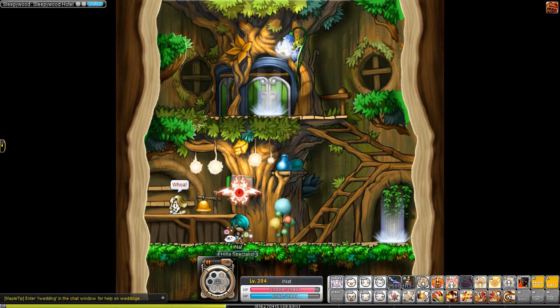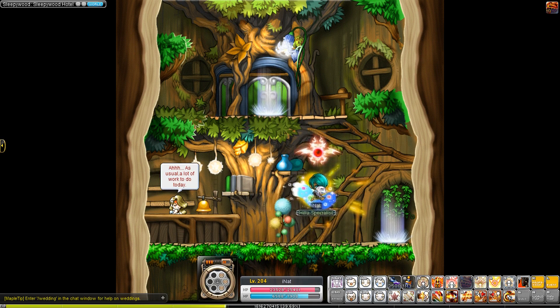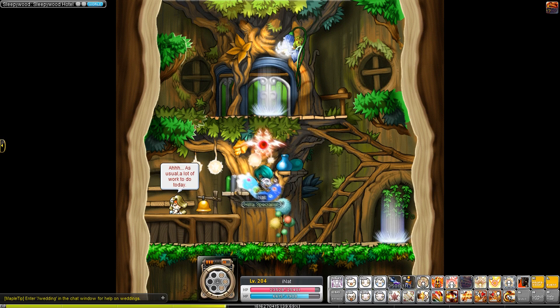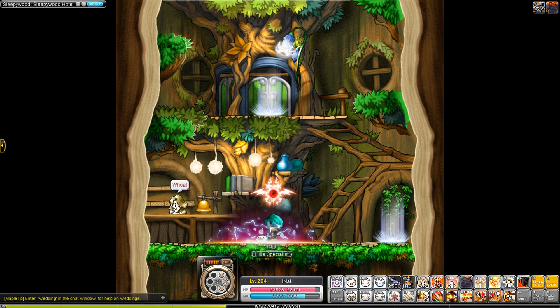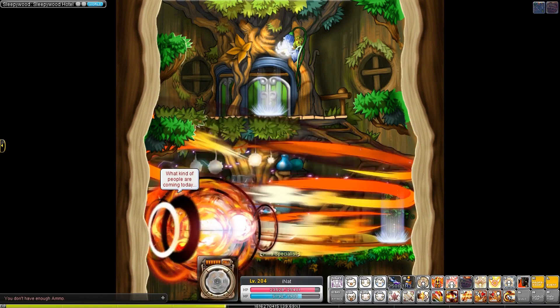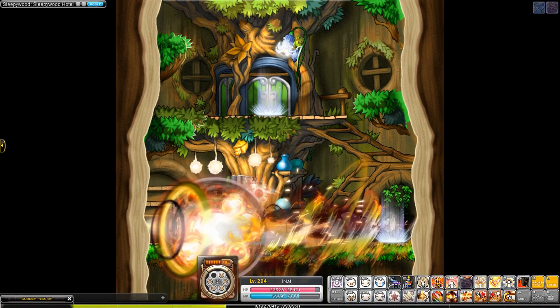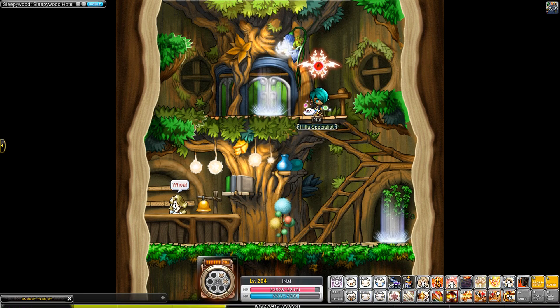Personally, I think Ghost Ship and Northern Heights are the worst of all the ways to make mesos, because you have to worry about hackers KSing you, finding a spot, and when the game gets crowded, all those issues. On top of that, if you don't have high meso obtained, you'll be there a long time. I was farming for level 140 equipment and made about 9 mil in just over five minutes, and my character is not funded.